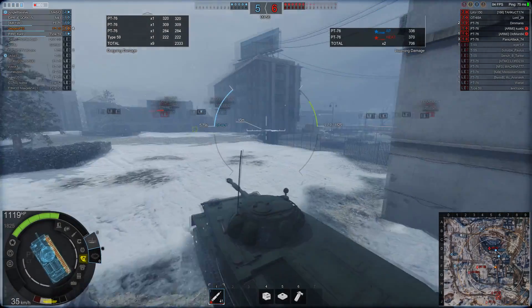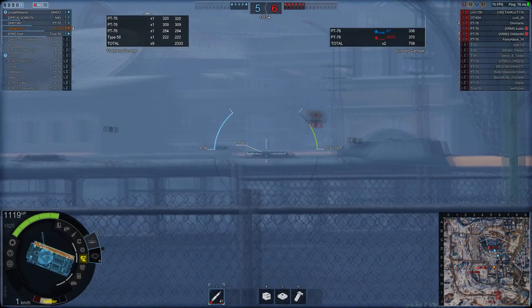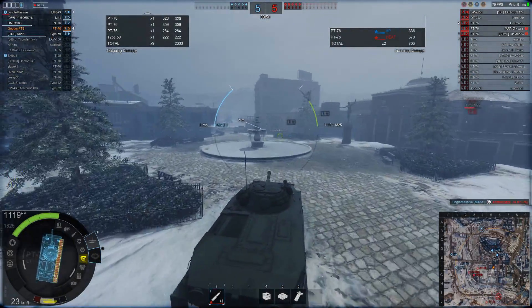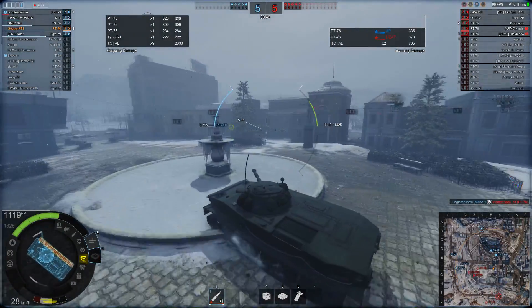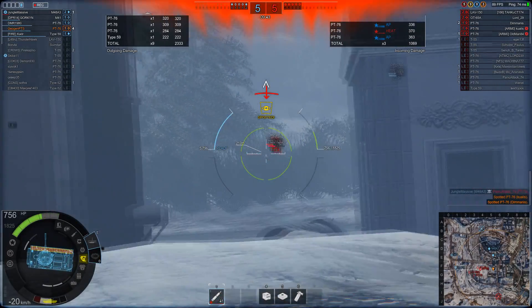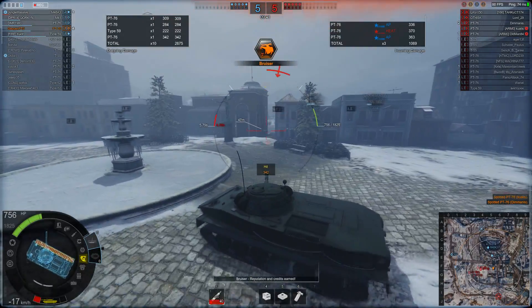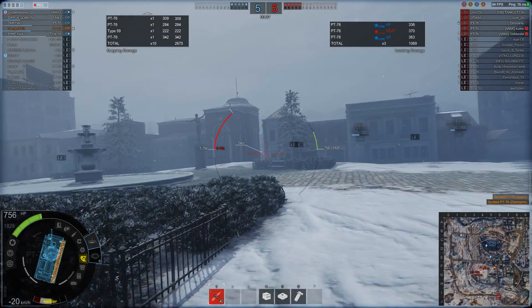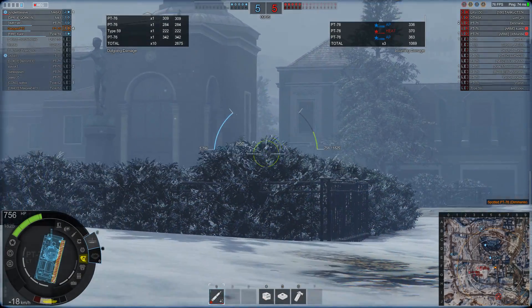It doesn't seem to impact the game too much. Your turret traverse in this vehicle has gone down by about five degrees, which is a little disappointing — the vehicle feels a little slower to target acquisition now. We get spotted here, and stupidly we reverse back and take an unnecessary hit, but thankfully we managed to return one into it.